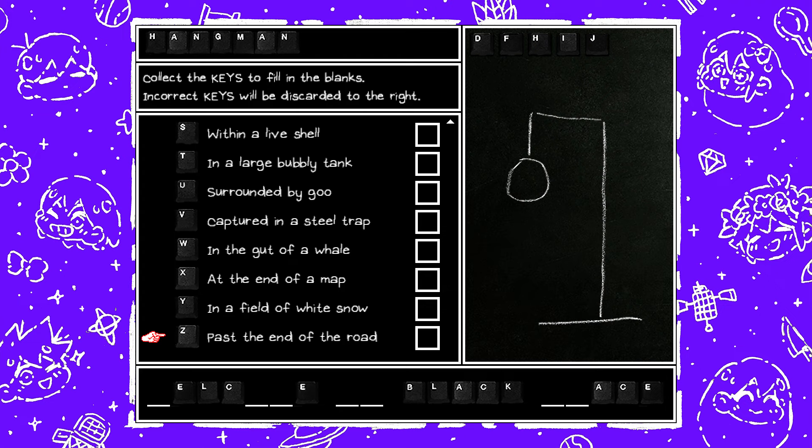I'm gonna be starting with A all the way to Z, and I'm not gonna be skipping. There are some keys that are exclusive to the Hikikomori route, and I will make a note of that on the screen. So without further ado, let's go ahead and start Hangman.